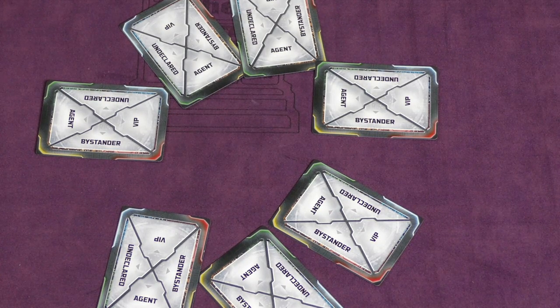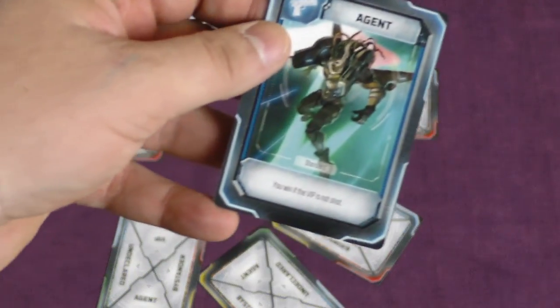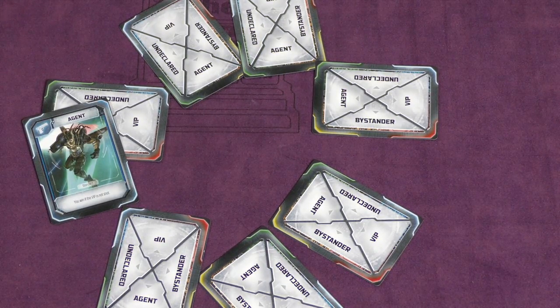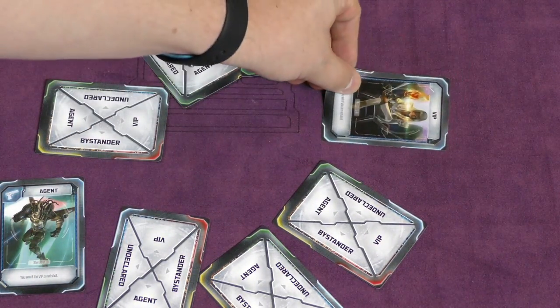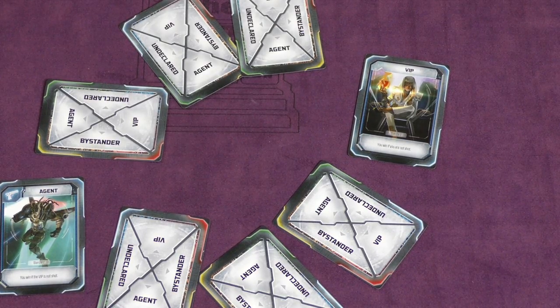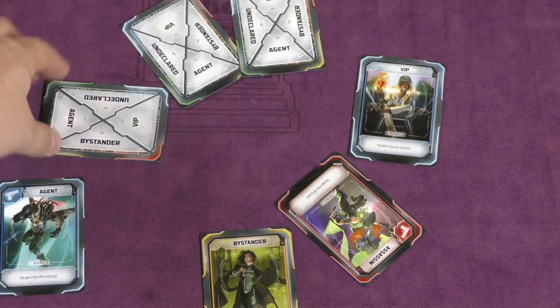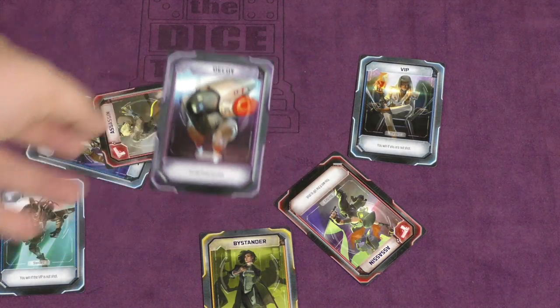After that's done, if you're not armed, drop your finger, because only people with guns can shoot — which is agents and assassins. Then the agents shoot first. So let's say an agent shot someone — they reveal their card. If they shot the VIP, they just lost the game. Otherwise, the assassins get a chance to shoot, and if they shoot the VIP, they win. The bystander's not on either team — they just win as long as they are not shot. And the decoy wins as long as they are shot.